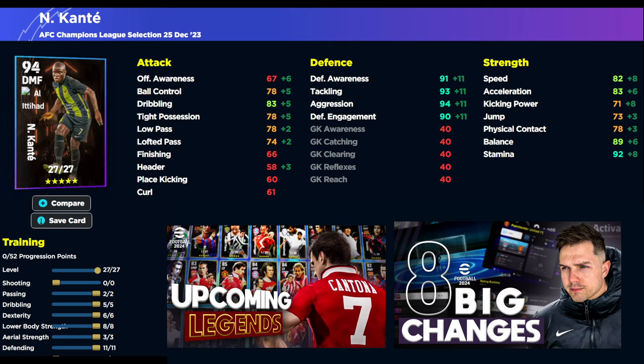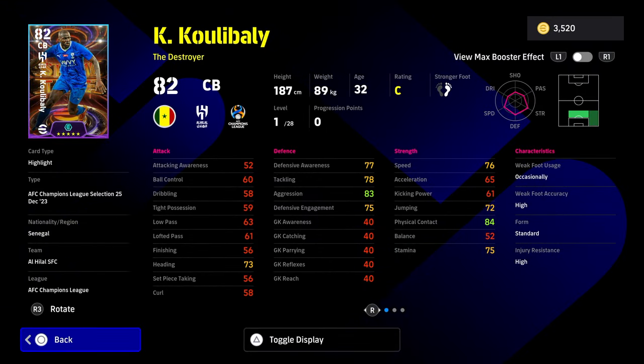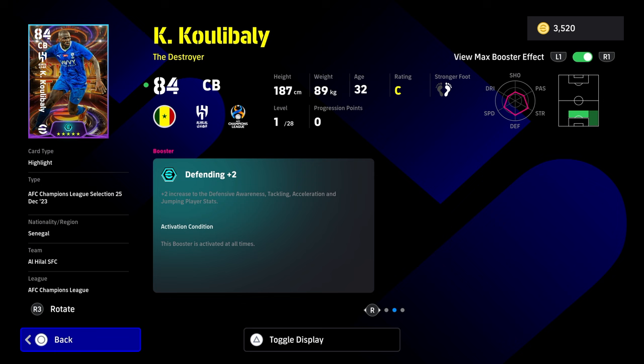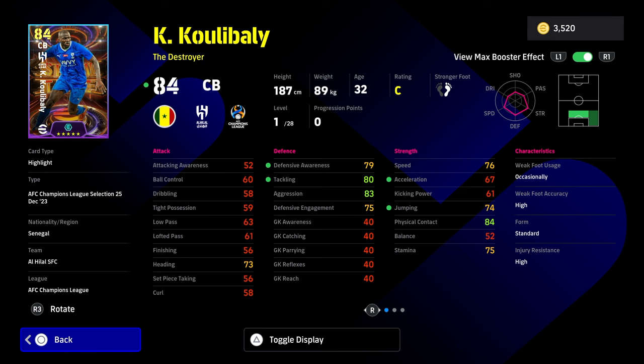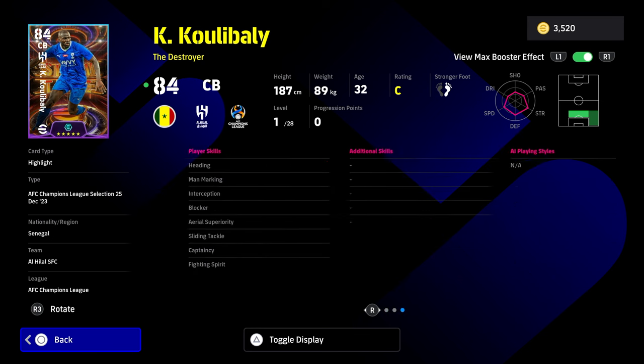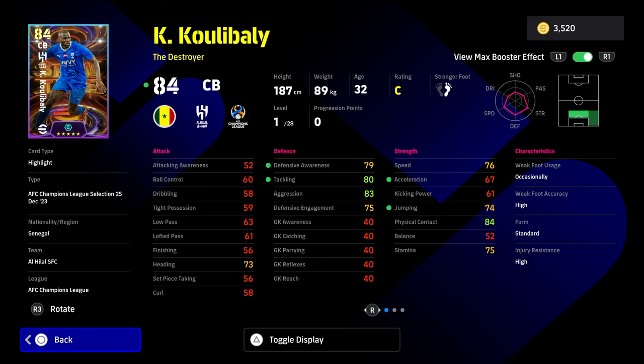The difference between defensive awareness for a CB and a DMF is very different. The defensive awareness and engagement of center backs needs to be very high. Koulibaly probably gets the best booster — defending plus two — increasing defensive awareness, tackling, acceleration, and jumping. So straight away you're thinking that Koulibaly goes from a slow, lumbering, non-mobile center back to somebody that can literally do it all. He's got every player skill you could possibly want except acrobatic clearance, so I would definitely give him that. I would use Koulibaly as my main destroyer option alongside somebody a little bit slower, such as De Ligt or Van Dijk.